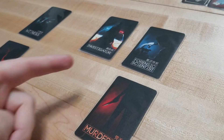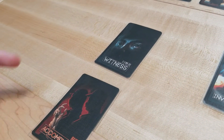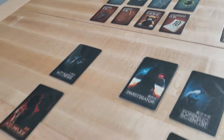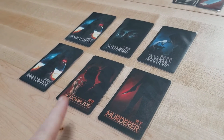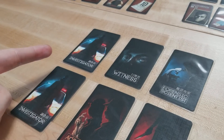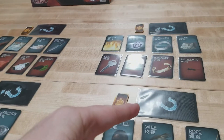Now we're ready to set up the roles. Every game will use a forensic scientist, a murderer, and a number of investigators. If you're playing with more than six players, you can also include a witness and an accomplice. It's a team game — the forensic scientist, investigators, and witness work together against the murderer and accomplice. For this six-player game, I'm using the forensic scientist, murderer, witness, accomplice, and filling the remaining roles with investigator cards. Shuffle those and randomly give one to each player.